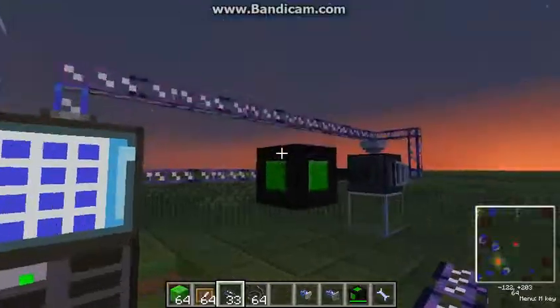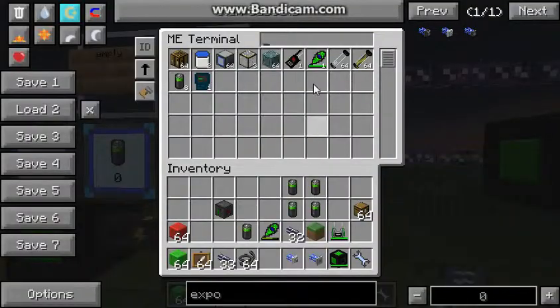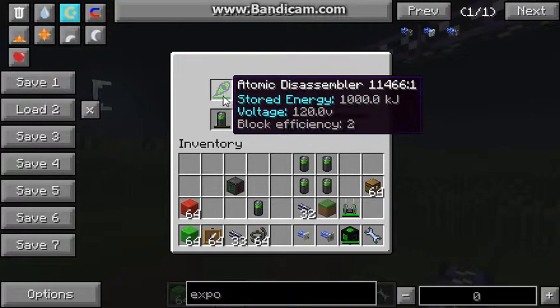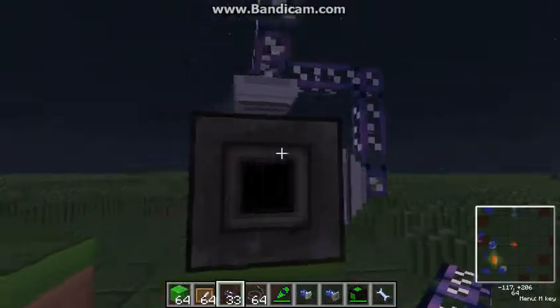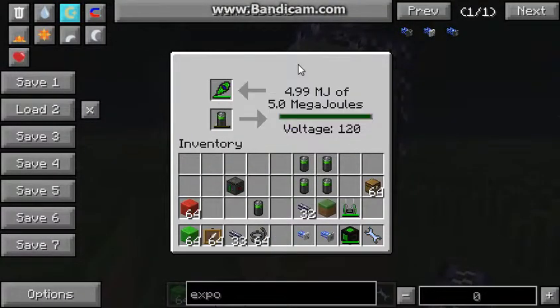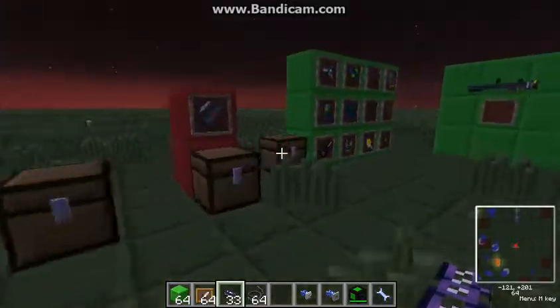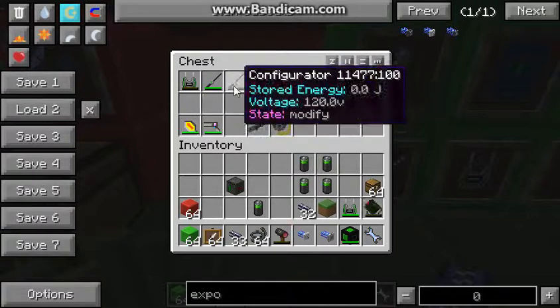There are two fully charged atomic disassemblers here. I'll de-charge one to about half. Now I put it in — it was sucked out and now it's in the battery box. It's fully charged. You have to take it once, configure the import bus with it, and then for testing, put it back in. It gets sucked out and is automatically charged.